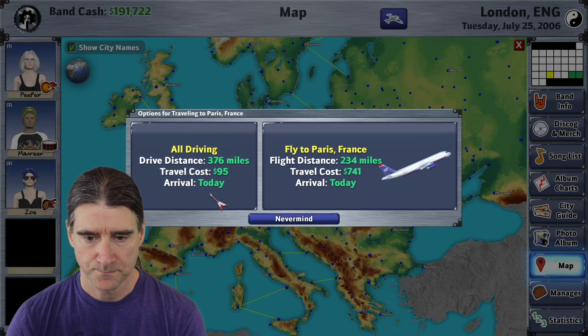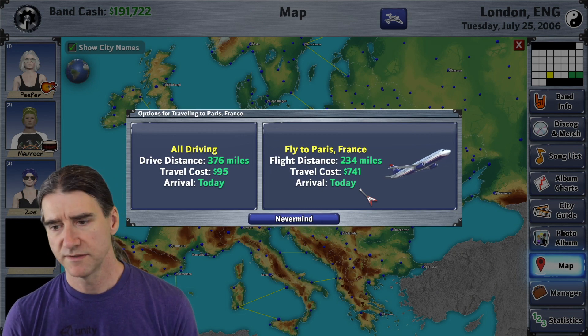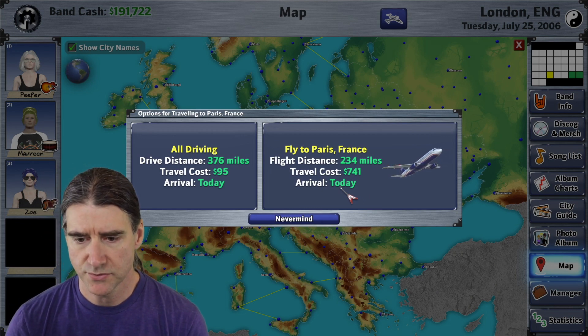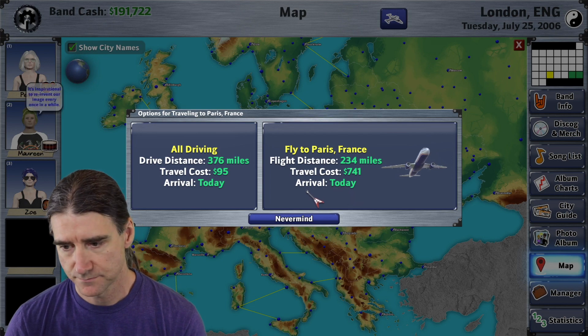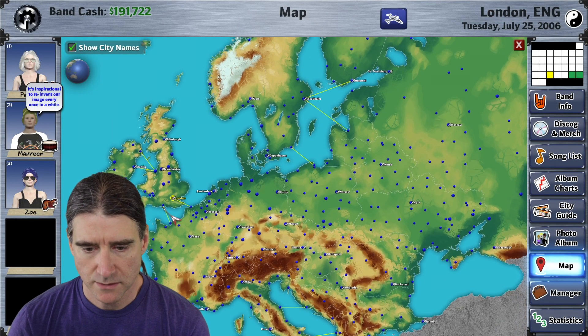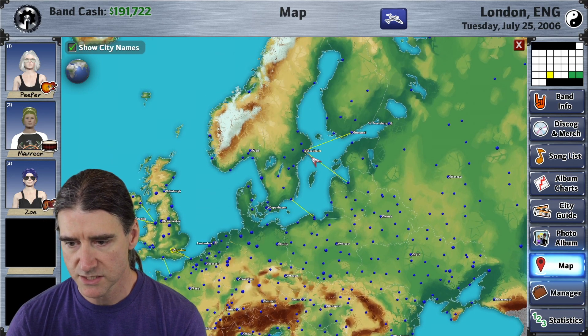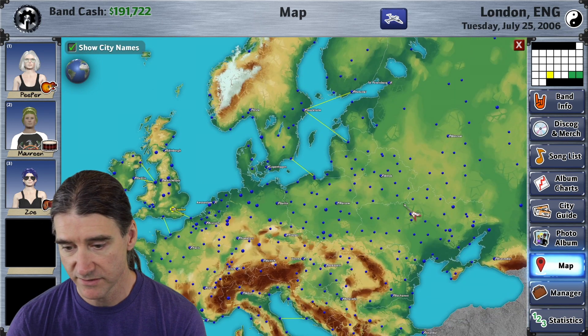Now you have two options — you can drive or you can fly. Some cities you can't fly to from where you are, and some cities you can't drive to. These yellow lines represent ferry lines, so you can actually drive across these large bodies of water without having to fly.